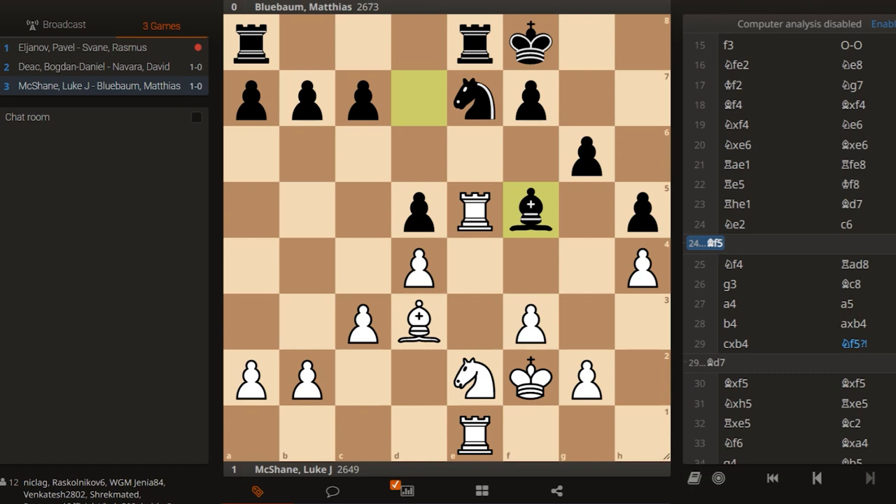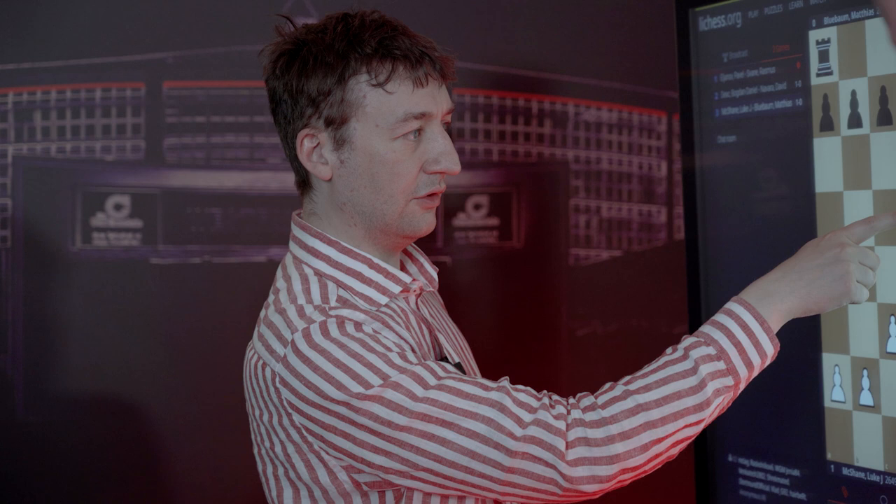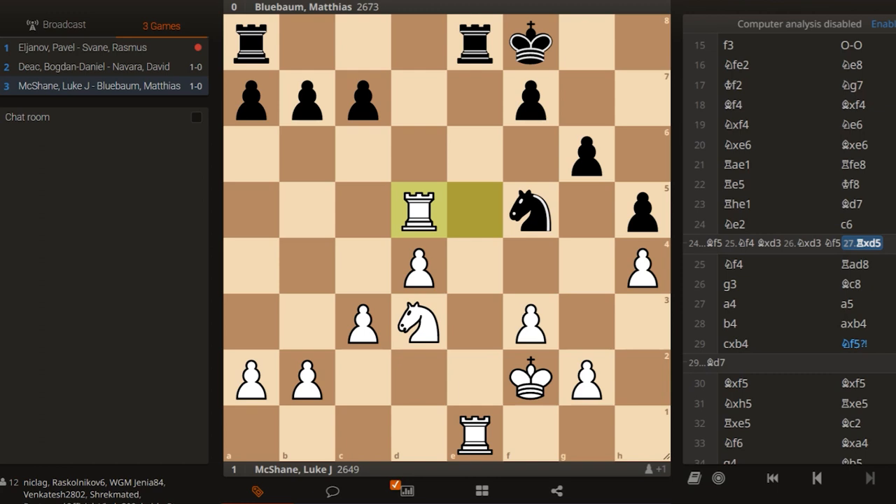I have to remember what I was planning in this position. I think I wanted to play Knight f4. And now if Bishop takes d3, Knight takes d3, Knight f5 — probably I can get a chance to take this pawn on d5.